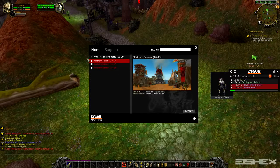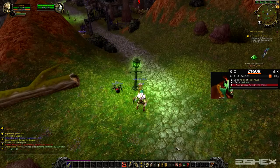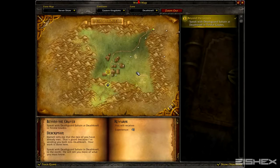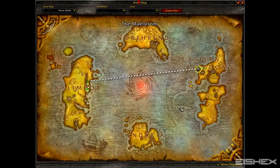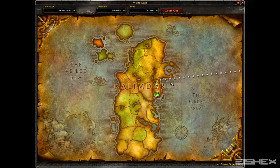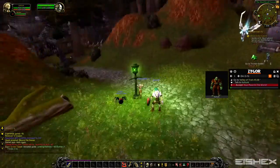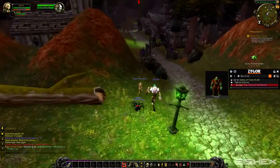You can also switch zones manually if you don't like the current one. For example, I can choose Durotar instead of Tirisfal Glades, accept that, and it just tells me to go to the orc zone. If you look at the map it shows you the exact path to go — out the gate, to the zeppelin to Orgrimmar, across the water, and then down the path. It's really cool because it helps you actually get to places if you don't know how.